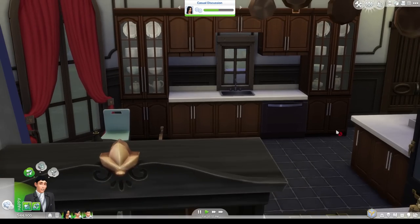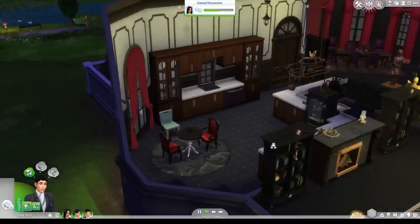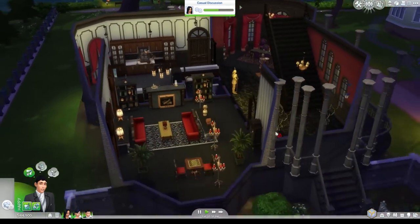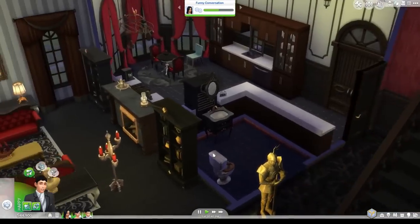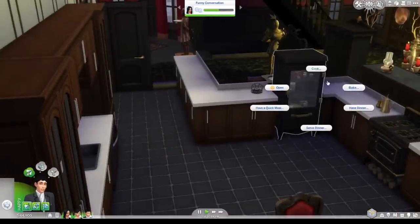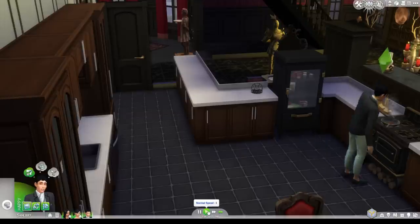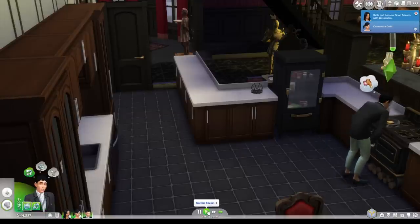I guess we might need to make some kind of meal to get some dishes happening. So let's get Alexander Goth to serve dinner — they're going to have some grilled cheese. I'll speed this up a little bit. Also on the update, apparently the cereal, like breakfast cereal, is more colorful.